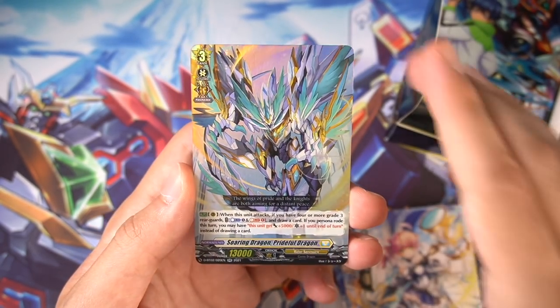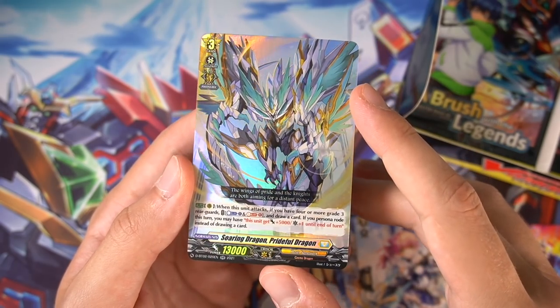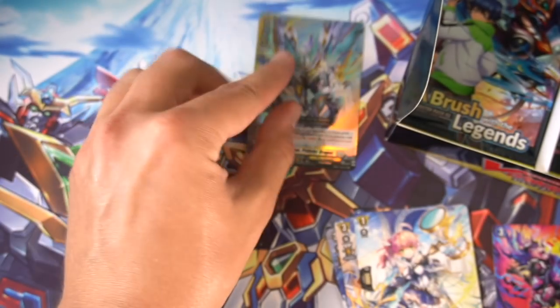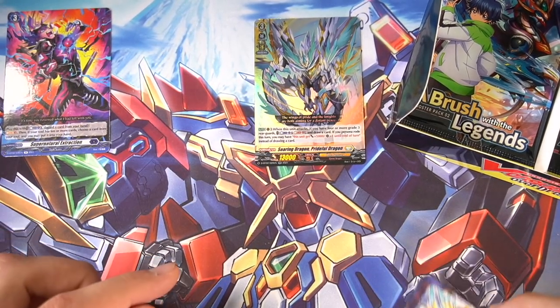Our first double rare is going to be the Prideful Dragon. When he attacks, if you have four or more grade three rear guards, you must draw a card. But if you're Persona Ride, he gets 5k and a crit instead of that draw effect, so you can essentially get him really, really big. Quite cool.